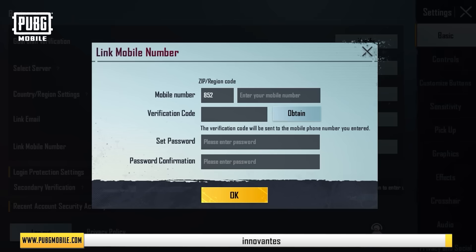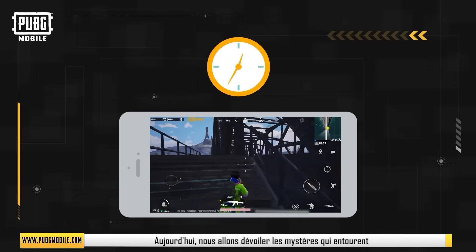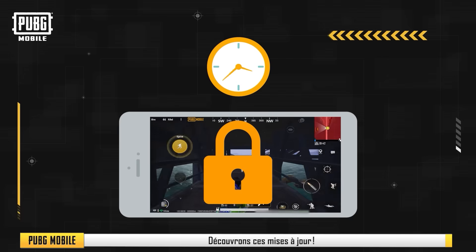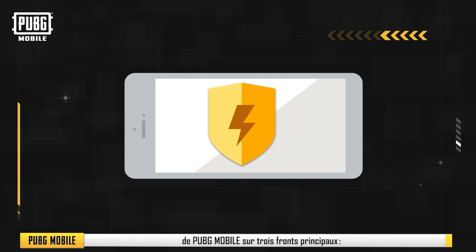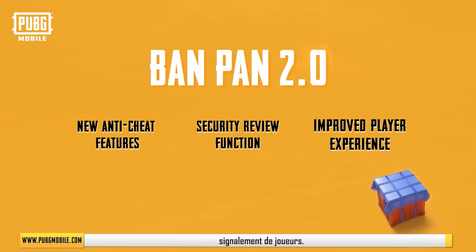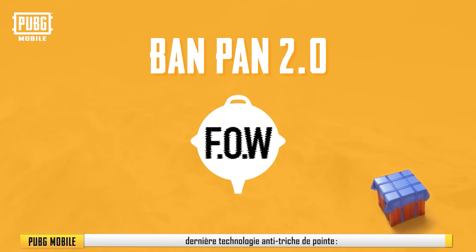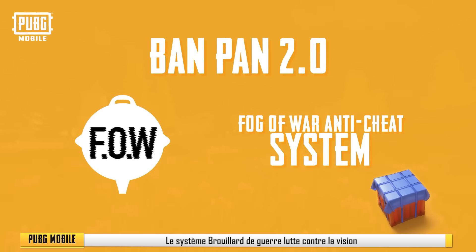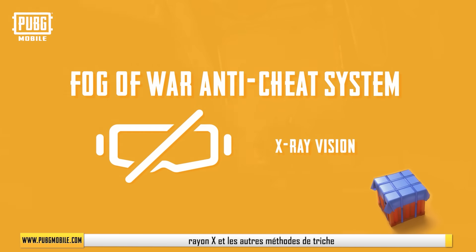Banpan 2.0 has many new and cutting-edge security features that will ensure a fair playing field for each match. Today, we'll uncover the mystery surrounding Banpan Security System 2.0. In Banpan 2.0, we provide better, smarter, and faster anti-cheating measures on three major fronts — new anti-cheat features, match reviews, and player reporting. First up are the new anti-cheating features. Banpan Security System 2.0 is equipped with the latest cutting-edge anti-cheat technology — the Fog of War anti-cheat system. The Fog of War anti-cheat system is able to thoroughly combat X-ray vision and other methods of cheating by cutting them off from the source.